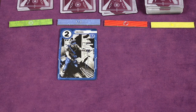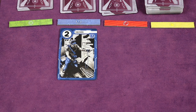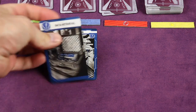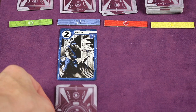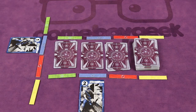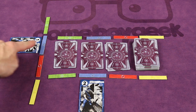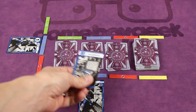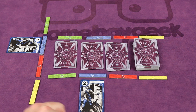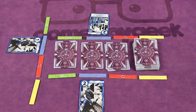You can also play a single mission card face down for every branch that you're currently dominating. Dominating a branch means you have more power than all other opponents in that branch. So if we have a power of two, one opponent has one, and another has none, we dominate and can play a mission card face down in that branch. However, if an opponent also has two, we are no longer dominating and could not play that mission down. If you're dominating two branches, you could play one mission card face down in each.